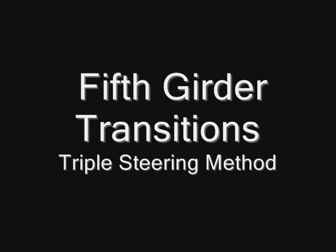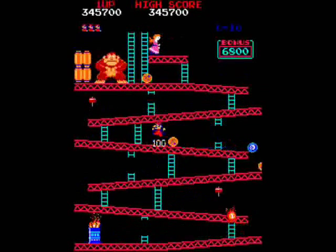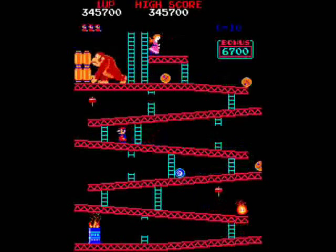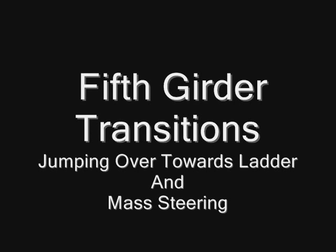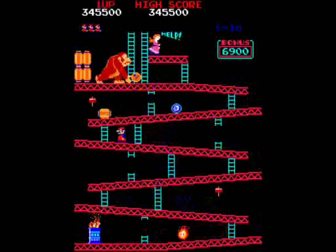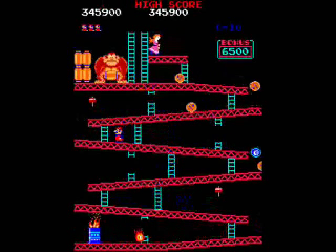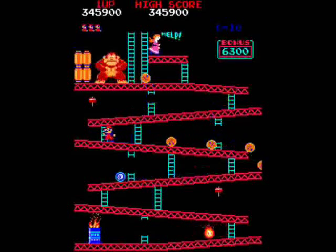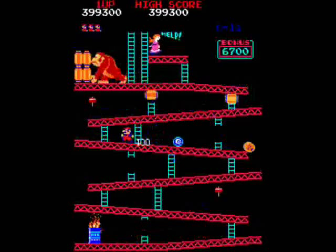I also use this method quite often where I will control these two barrels down on the left. While I'm jumping up I'm controlling this barrel — the second barrel — and then I'm controlling the third to the right. In these examples I'll basically show you the timing of jumping over barrels while making your run to the short ladder and being able to watch Kong where he is in his process. I also wanted to give you this example of how much barrel control you can do on the fifth girder.